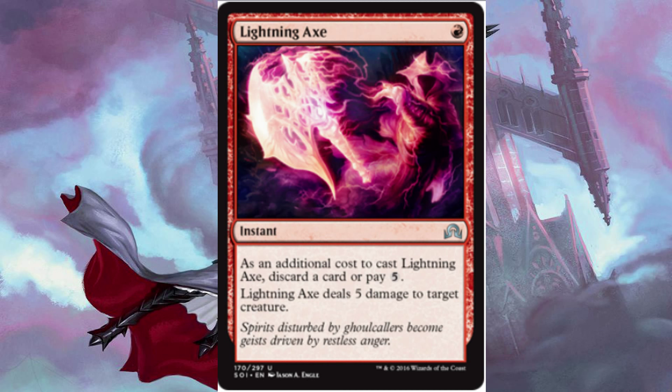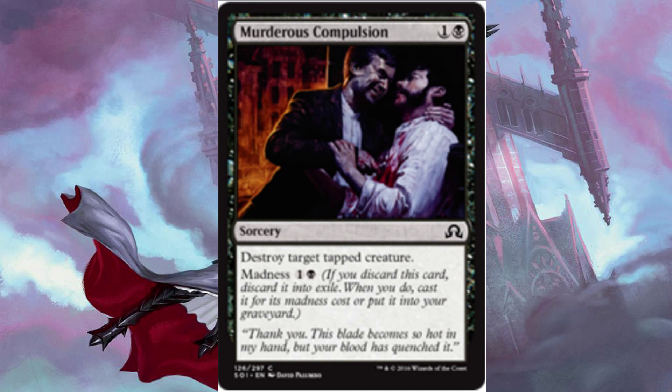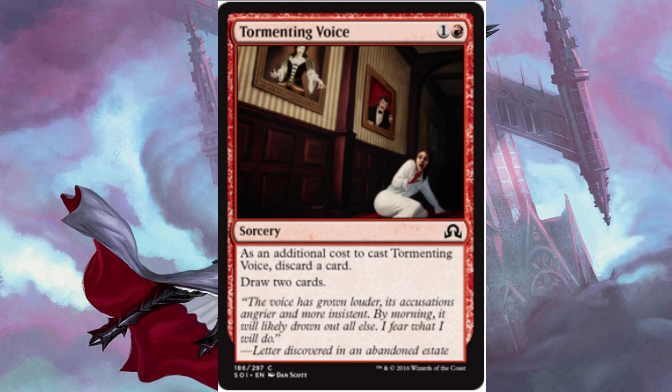And finally, into our sorceries, I have 3 Murderous Compulsion for 1 and a black — destroy target tapped creature. It also has a madness cost of 1 and a black, so you can essentially do this on your opponent's turn as well. And we have 2 Tormenting Voice for 1 and a red, with an additional cost to cast it: discard a card. Again, you can pull Madness off of that, and then draw 2 cards.